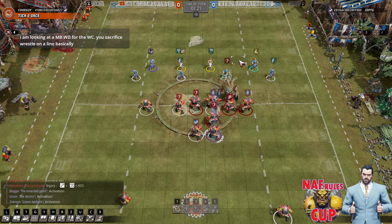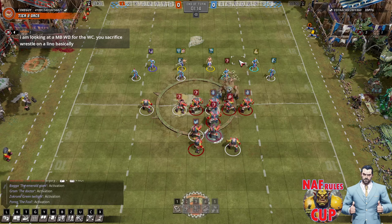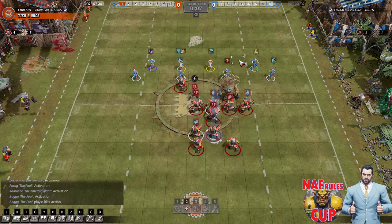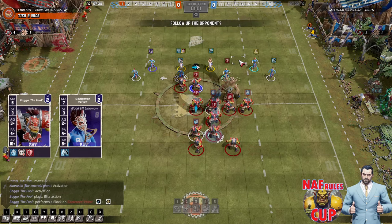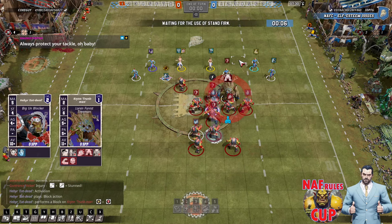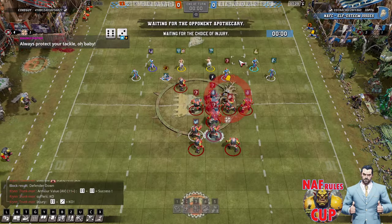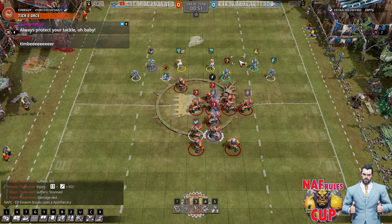The tackler should fill in the back here. At the moment there is a strip ball opportunity - not a great one, but there is one. Oh my god, every break on the tree - removal. What a ridiculous first turn for Coat Guy: two KOs, a Cas and a stun. And that is the drive almost done.